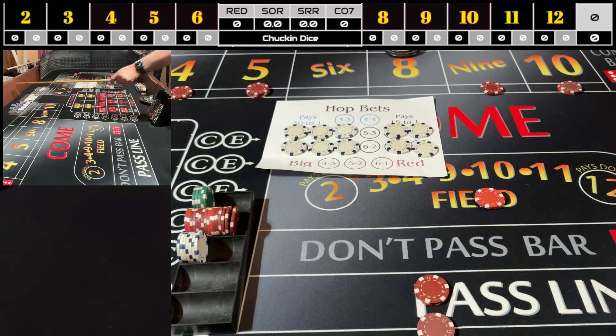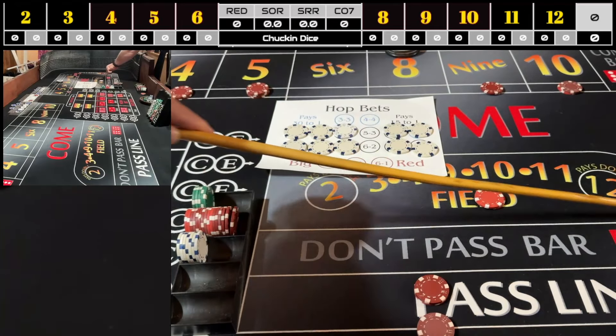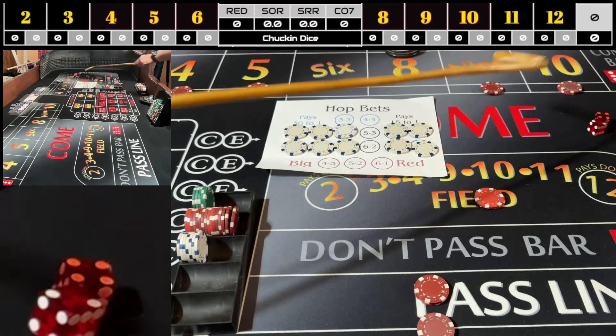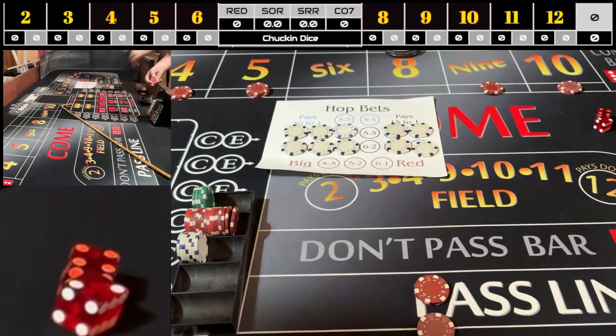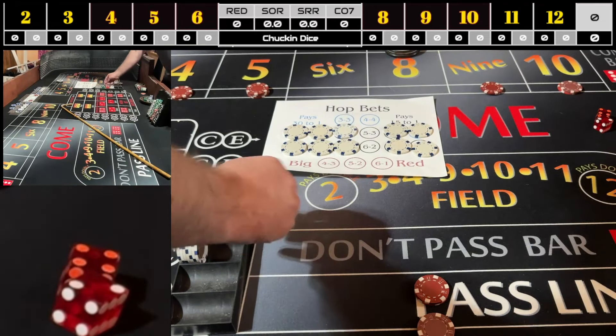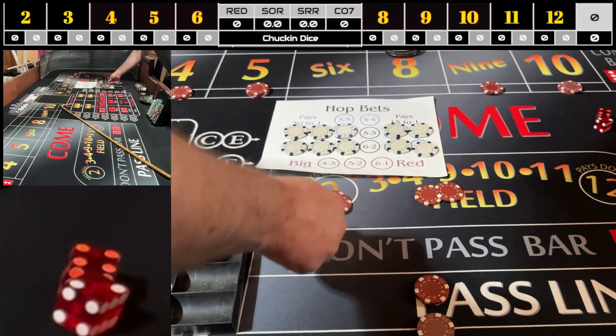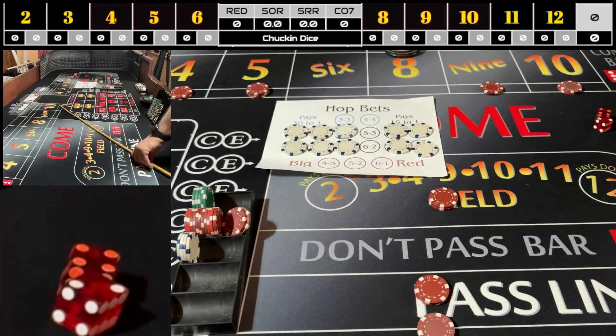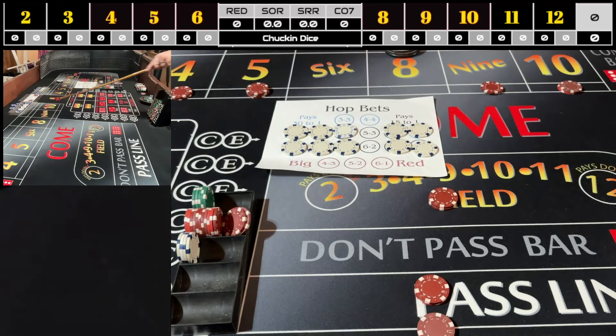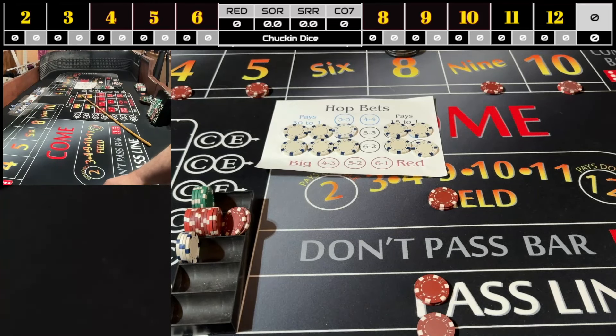There's a six — I called it. That's the hole in this strategy today. Four-two loses the field and all the hops. That's eighteen dollars to get back up — ten for the field and eight for the hops. The only benefit on the six is I get to mark it on the all-tall-small. Obviously the six and eight are the exception to getting paid three ways.